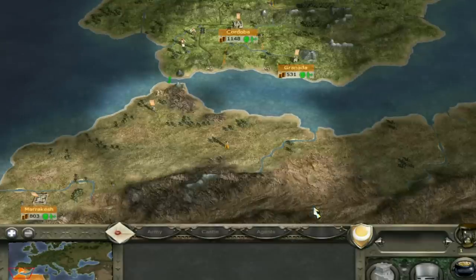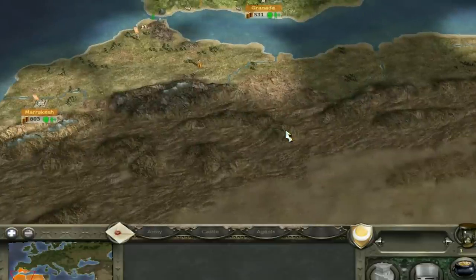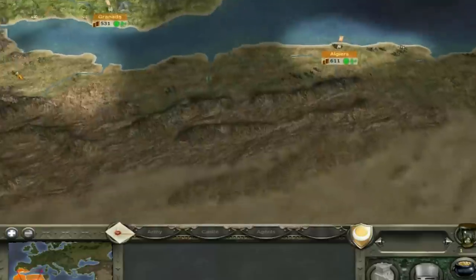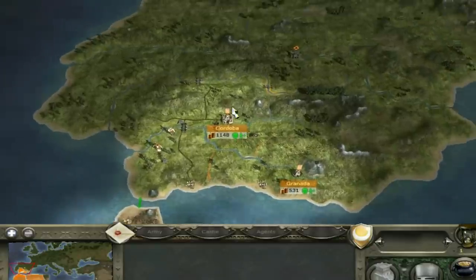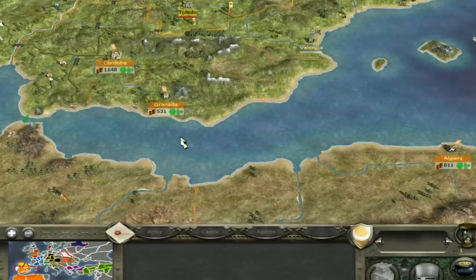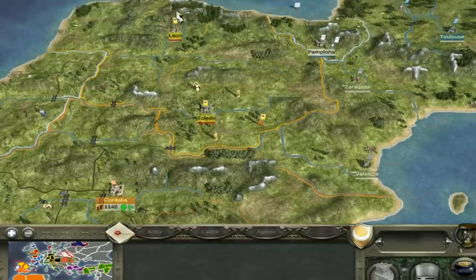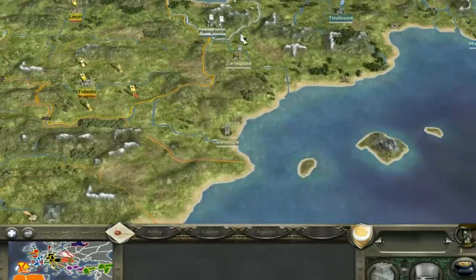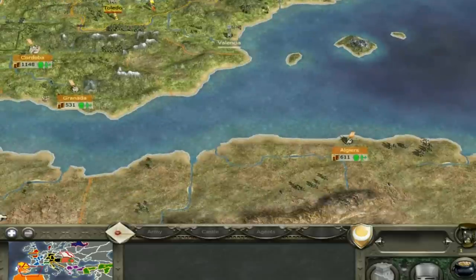Here is the starting position for the Moors. You start off with two settlements in modern-day Spain: Cordoba and Granada. Then in North Africa you have Marrakesh and Algiers — modern-day Algeria. So those are the four settlements you start with. I'm going to turn off the Fog of War so I can show you exactly who is around you and where I'd expand. In Spain you have the Spanish with two settlements, the Portuguese with a settlement here and here — a little isolated from each other — and rebel settlements at Zaragoza and Valencia. A lot of potential to expand, particularly because there's just so much rebel territory around.